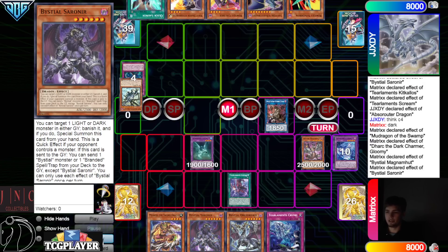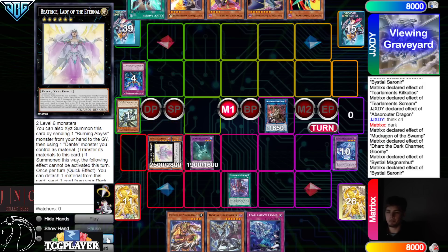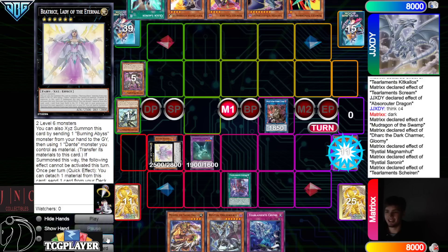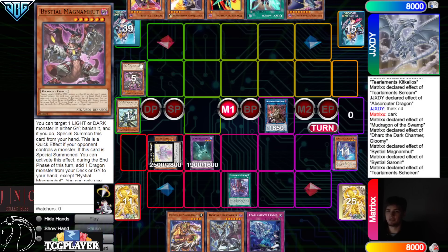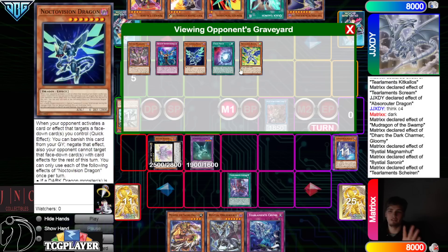Dark takes Magma. Magma effect to search during the end phase. Then we go Sornier, banish Absrouter, bring out Overlay, make Beatrice. Beatrice effect detach — go dump Shalen. Shalen effect — maybe we attach their Magma, maybe we attach our Sornier so we don't have that engrave, unless we plan on doing something with it.